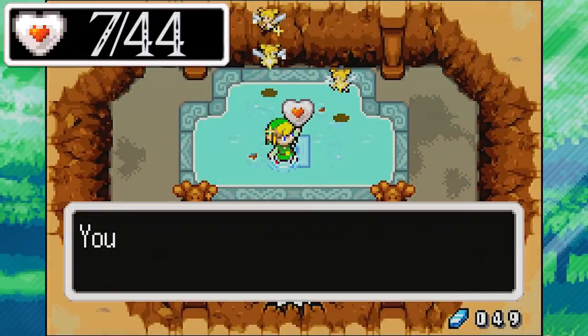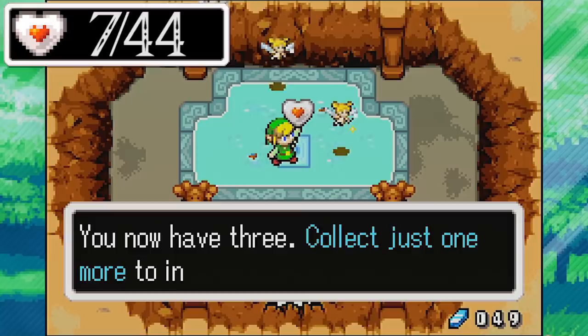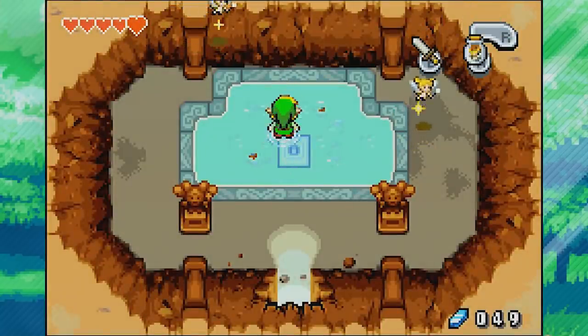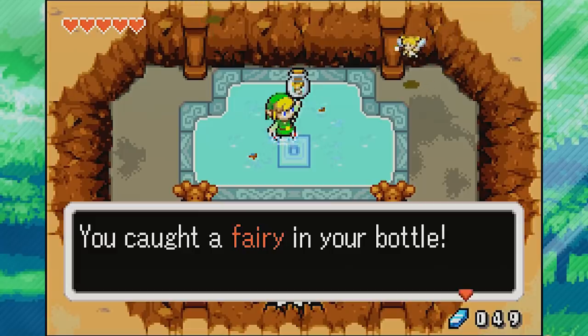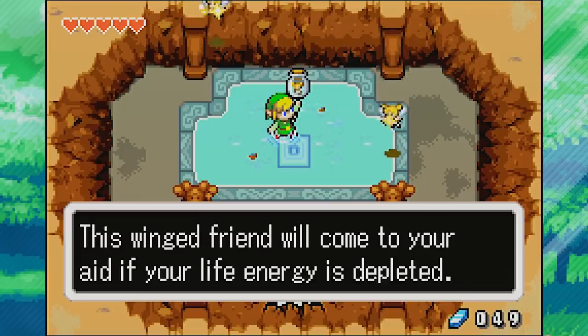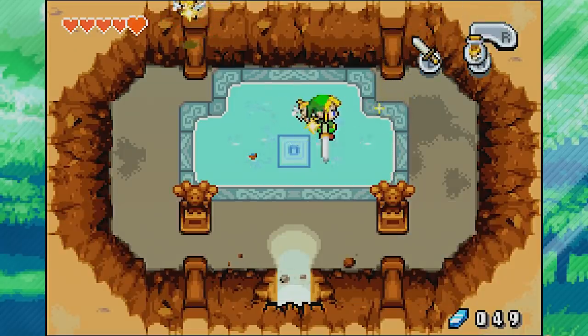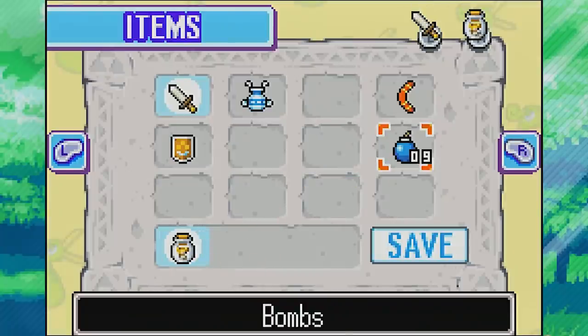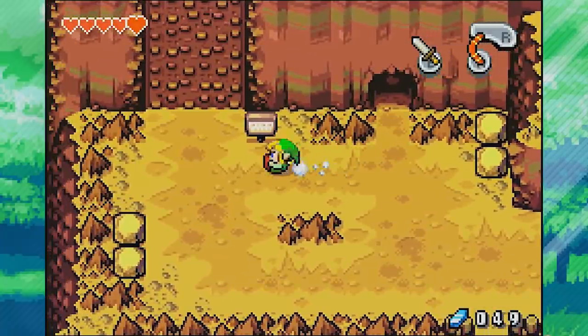Here we've got some fairies. We'll pick one up to heal and get ourselves a piece of heart. I'm going to go ahead and catch one of these fairies in a bottle. 'You caught a fairy in your bottle. This winged friend will come to your aid if your life energy is depleted.' I'm going to take the fairy off of my A button so I don't accidentally use it.